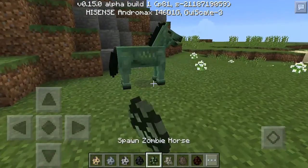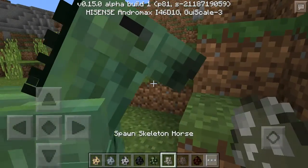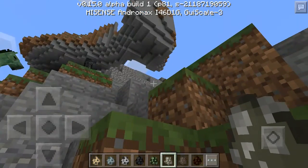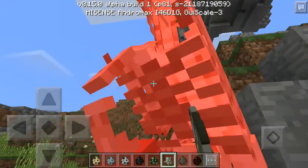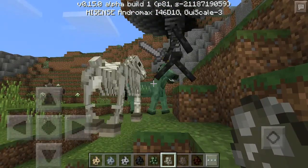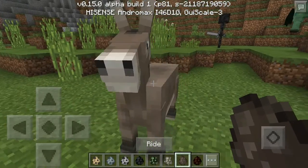Next we have a zombie horse. You spawn a dead horse with a struck lightning — boom, it happened! Hi horse! This is the skeleton horse. The skeletal horse will spawn similarly to the zombie horse. Oh, and we have a donkey too!